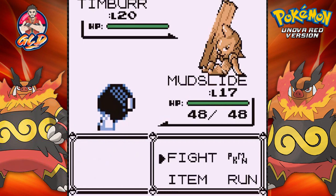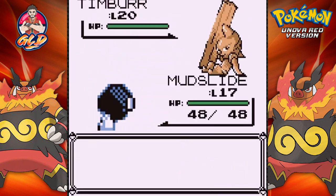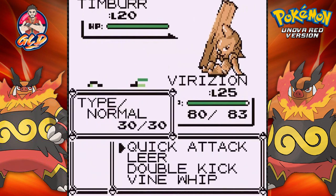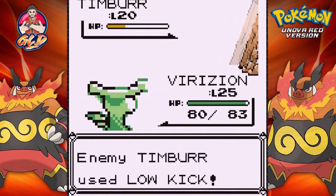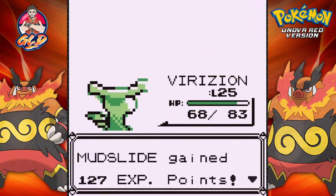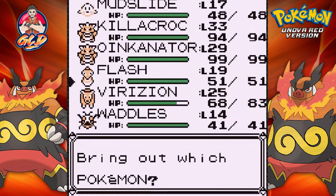Taking on a Hiker — he's coming out with a Geodude. It would have been nice to bring my flying type, so let's try out Verizon. Rock Throw is not super effective. Going with Vine Whip — that stands firm. Using Vine Whip again and there goes Timburr. He's now coming out with a Dwebble.